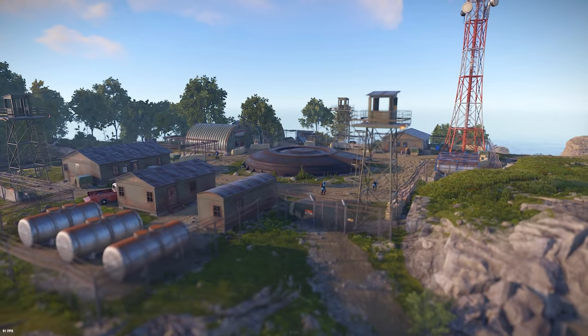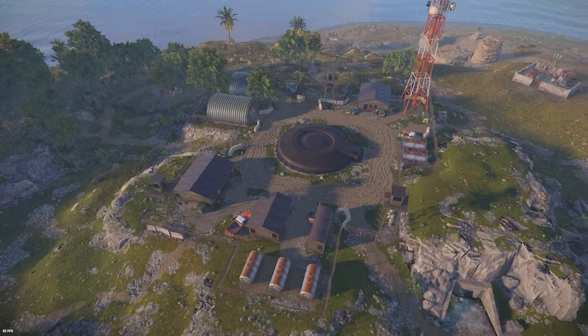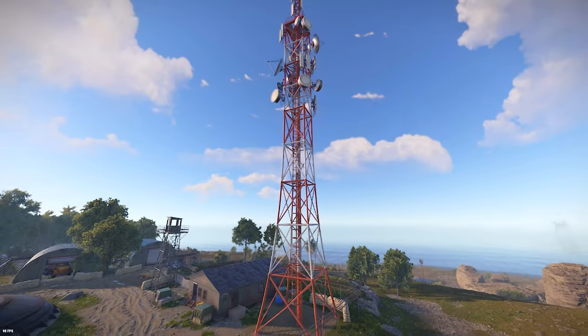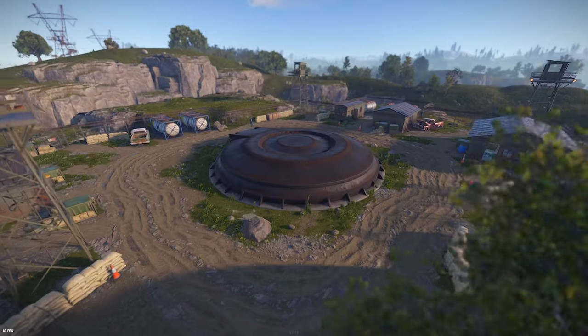When in search of the missile silo, you can expect to find it in the temperate and desert biomes, featuring a unique layout. Unlike any other randomly generated monument, this monument feels refreshing due to it being handcrafted. On the outside you will find several smaller buildings, a large climbable radio tower, three overwatch towers, a locked side door used as one of the exits for the monument, and of course, the missile silo itself.